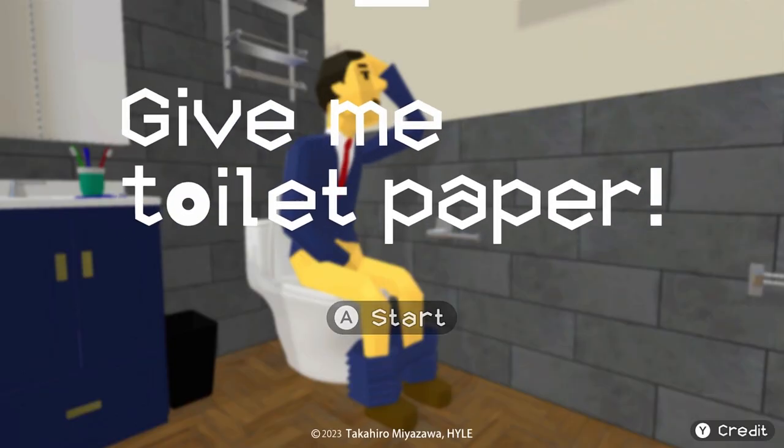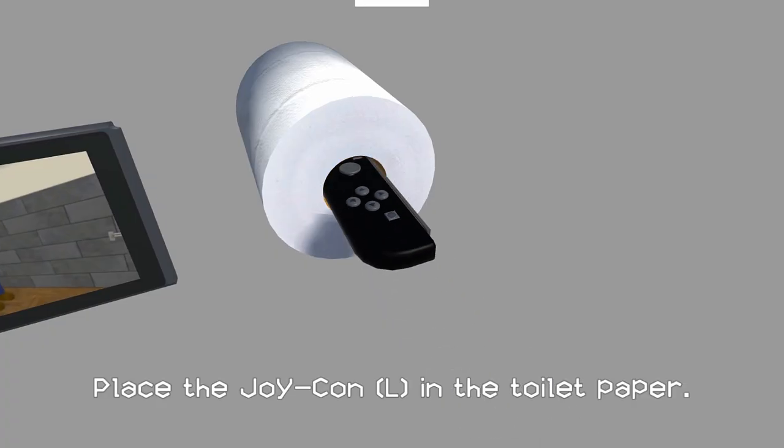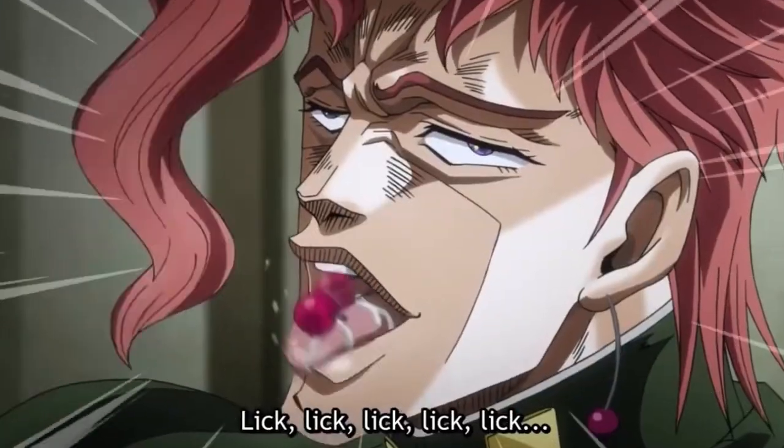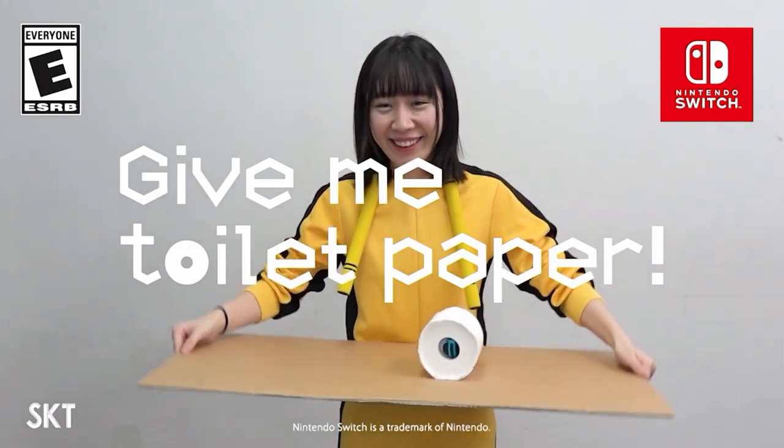I've used a baby as a controller. Surely using toilet paper isn't as weird. This is Give Me Toilet Paper, an oddly Charmin game where you stuff your Joy-Con into a piece of 4-ply and just roll with it. From the same country that brought you this garbage comes a tale of hardships, despair, and the result of what happens when you don't install a bidet in your home.